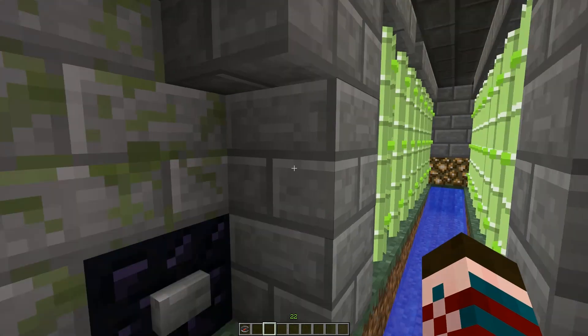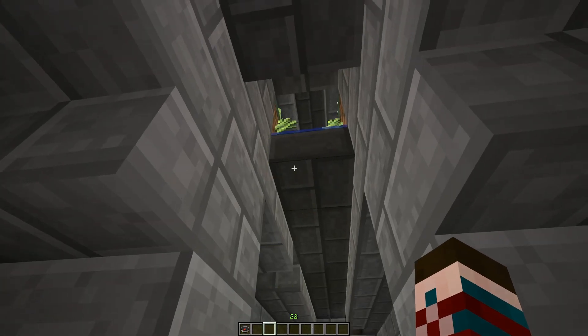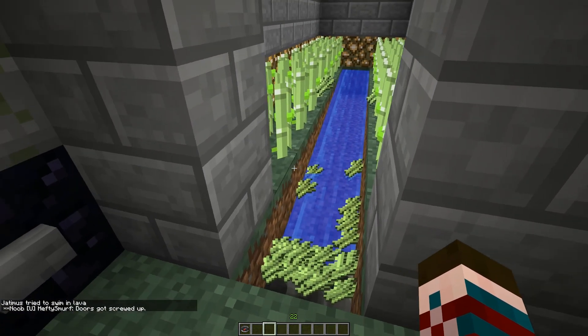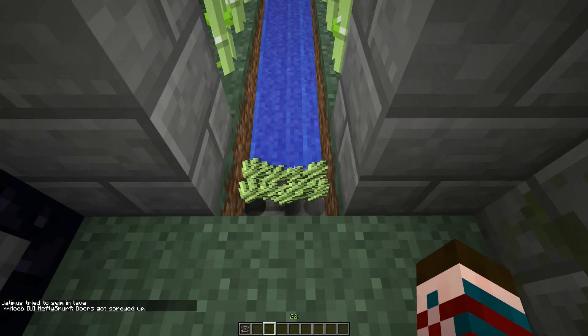I'm just going to hit the button so you guys can see how it works. It shoots all the sugarcane into the water, and from the top it'll all just sort of fall down. For each level that you have, it's eight blocks long because of the water flow. You can see the water stops here, and water flows eight blocks.